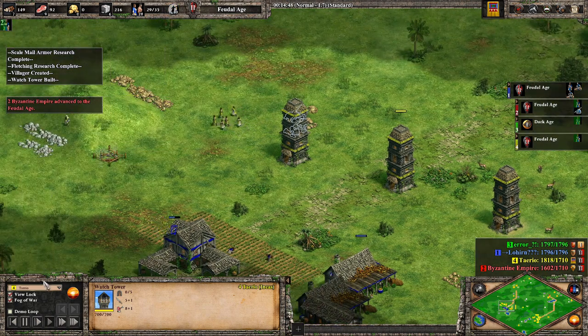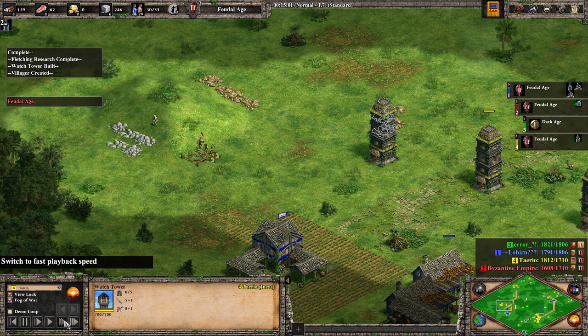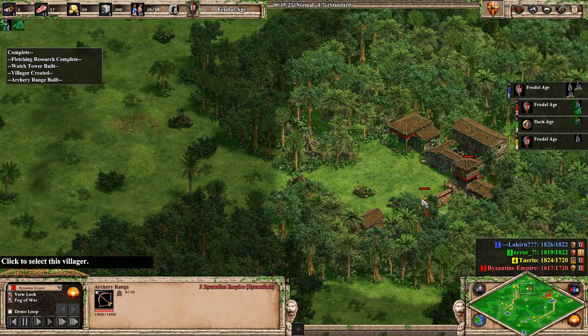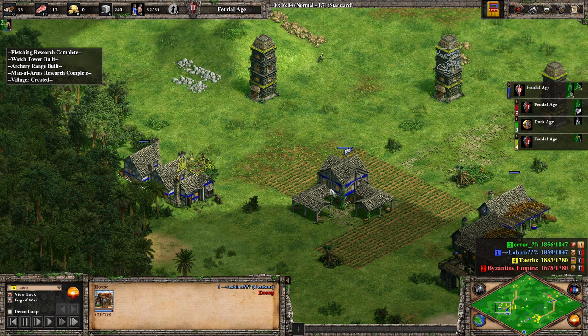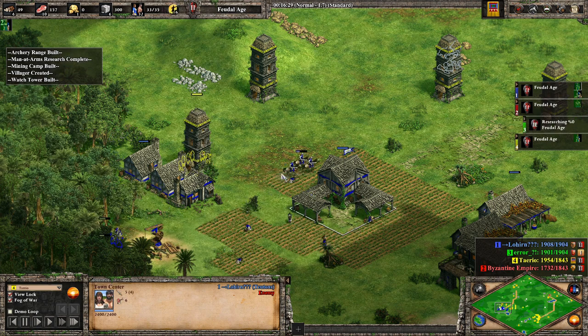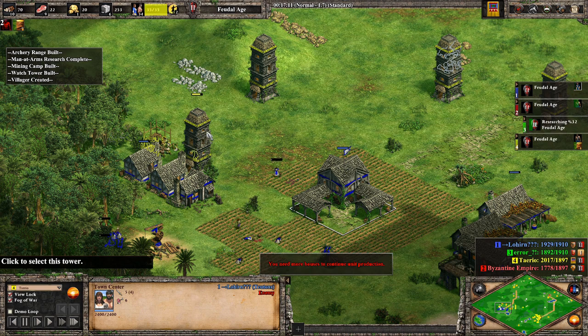I'm not sure what took Green so long to get into Feudal Age — I think he might have just been playing a little slow. Let's look at what Byzantine Empire is doing. He's got the men-at-arms research going and will start building men-at-arms very soon. Now one of my villagers is attacking that tower — I thought it wouldn't get attacked but it turns out it was just in range of the town center. Maybe he didn't have line of sight earlier. Now that I've realized it, I'm just trying to keep it alive to get a bit of extra damage off.